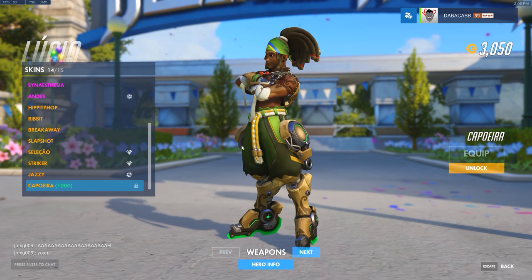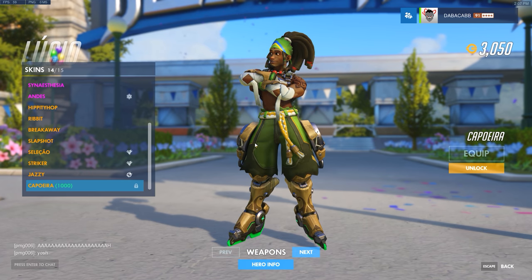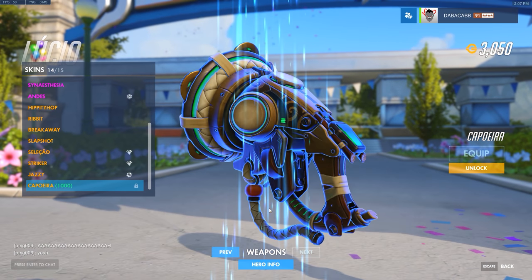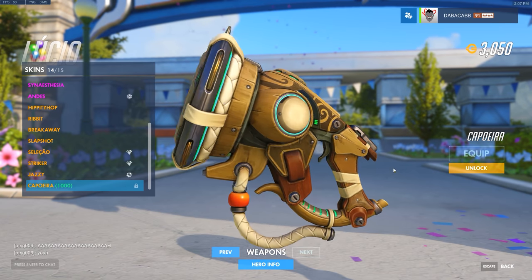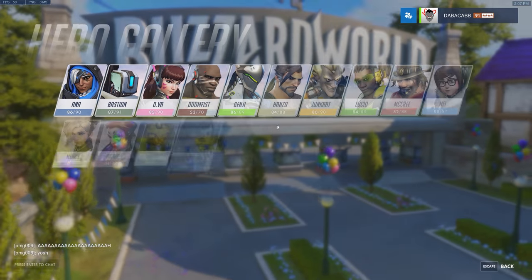Lúcio has this cool capoeira skin — this might actually be the coolest Lúcio skin. I might have to get that. His weapon looks like a bongo drum — I get it, it's a bongo. That's awesome.